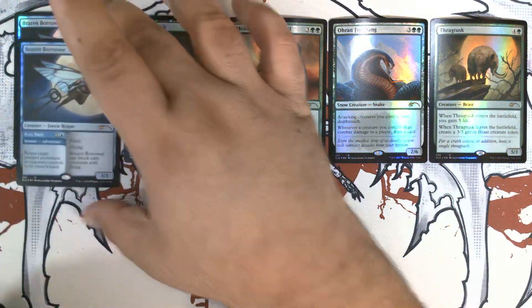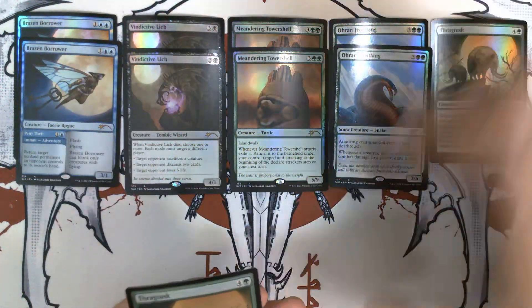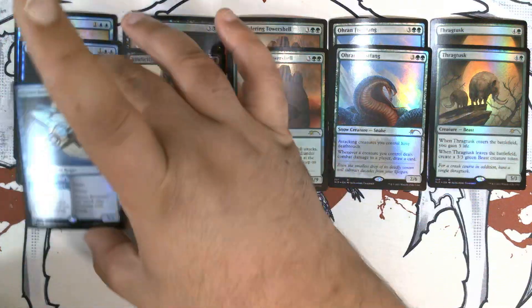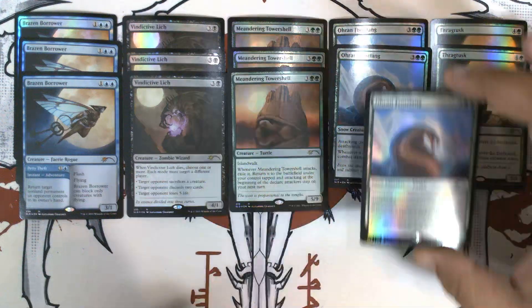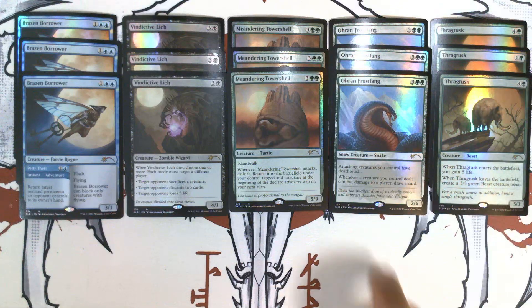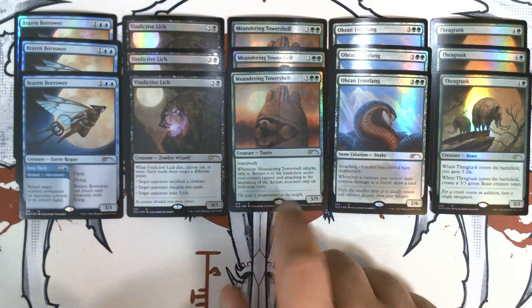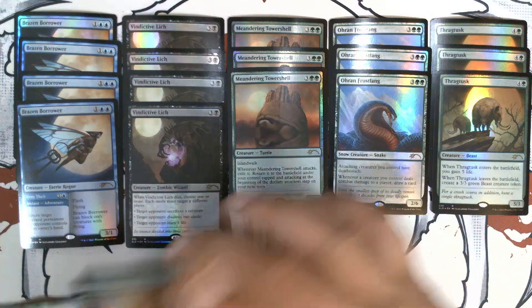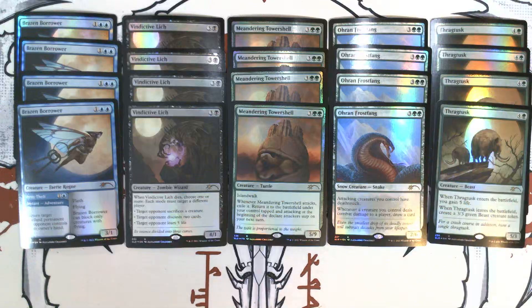We have our second Brazen Borrower, Vindictive Lich, Meandering Tower Shell, Oren Frostfang, and Swagtusk. Then Borrower, Lich, Tower Shell, Oren Frostfang, and Swagtusk — it's Snake — and Turtle Turtle. And again: Brazen Borrower, Vindictive Lich, Meandering Tower Shell, Oren Frostfang, and Swagtusk — very nice.